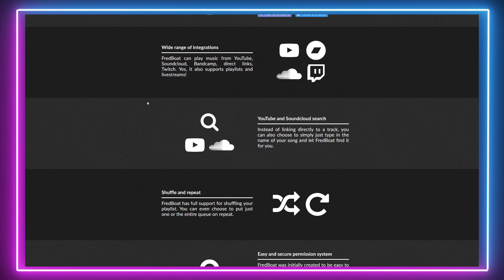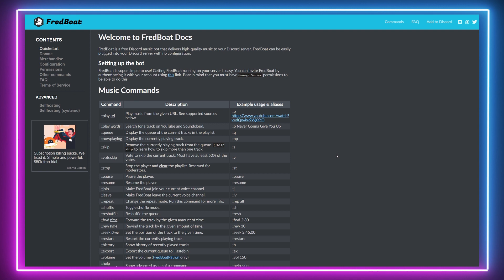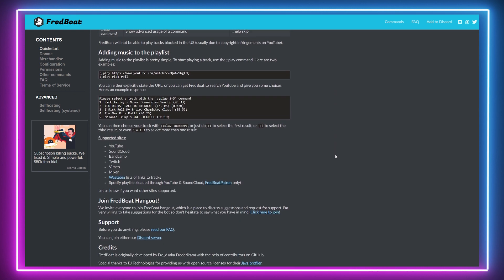For a more professional experience there is Fredboat bot. Fredboat is more complex but also offers more functionality than the previous two. Fredboat lets you view the playlist history, repeat and shuffle tracks and allows importing and exporting of playlists via Hayspin and Wayspin.